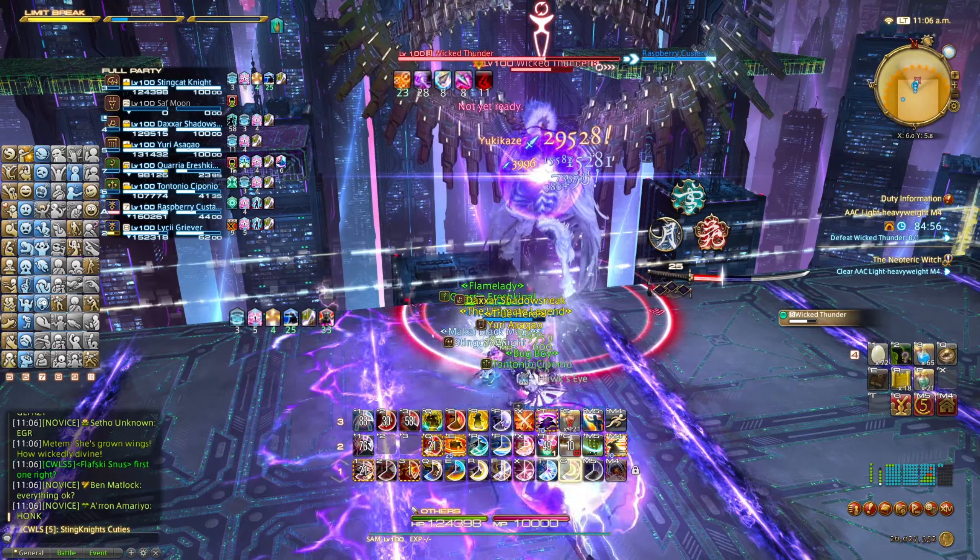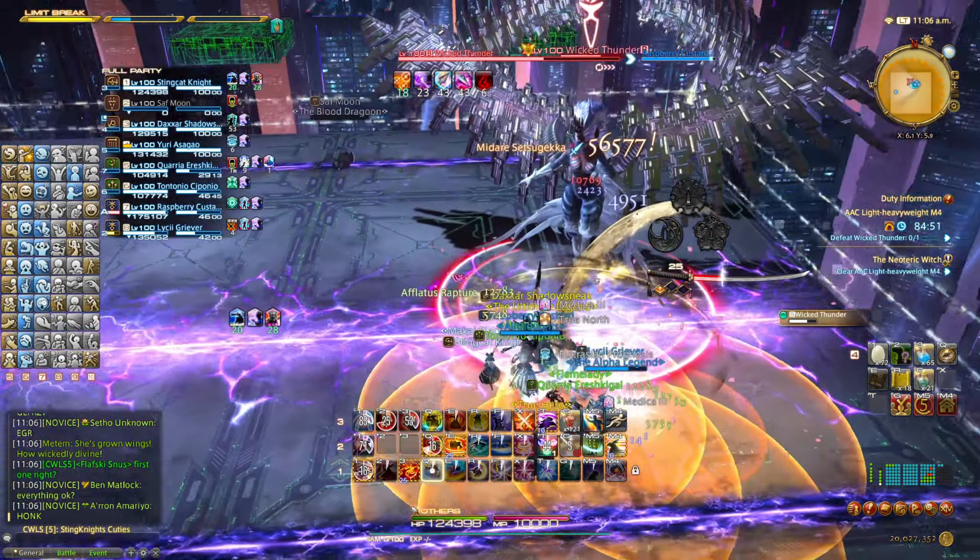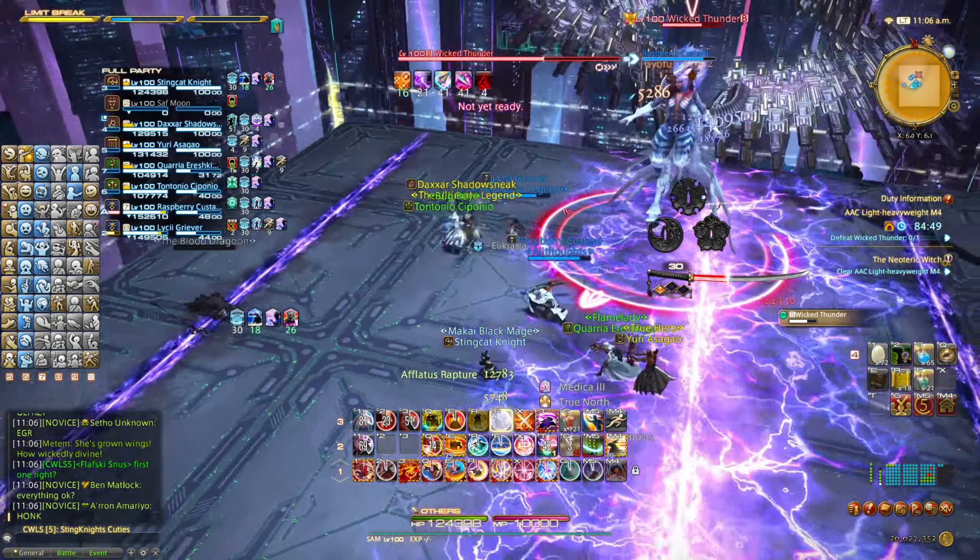Then one of the purple lines will start glowing. Simply move away as that will turn into a big AoE. Immediately there will be circle AoEs dropped onto random players. Make sure to spread for that.